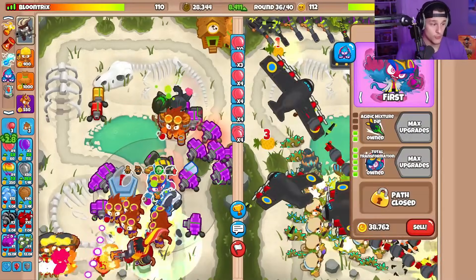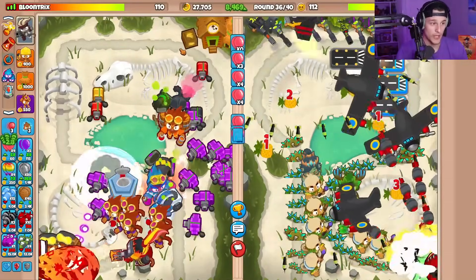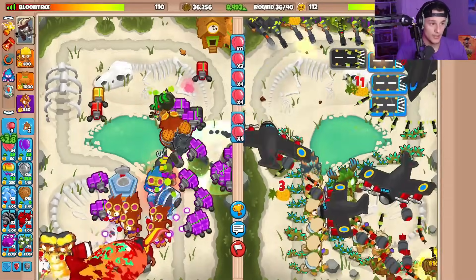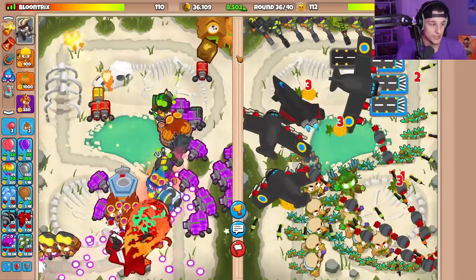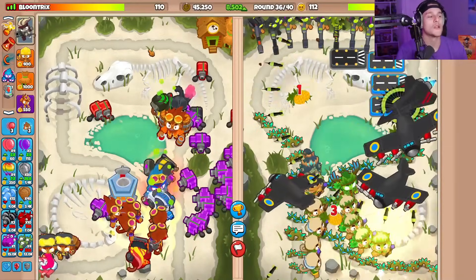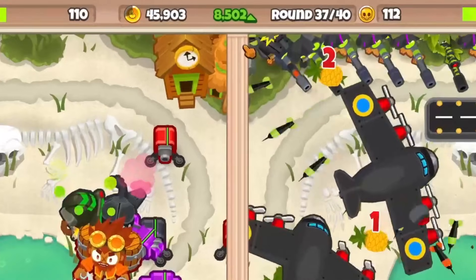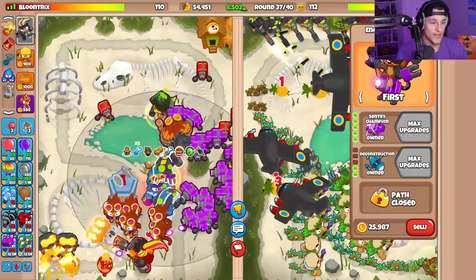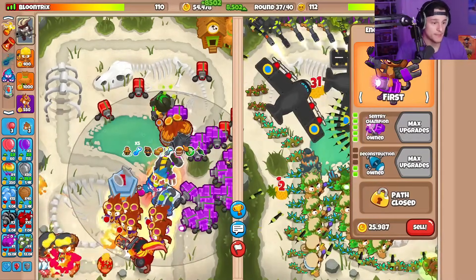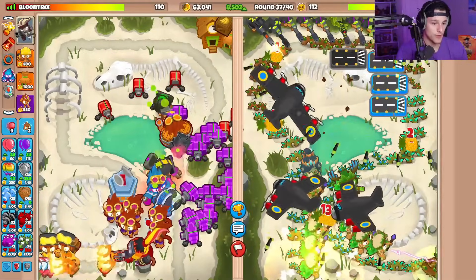What do we ultra boost — the Total Transformation? I guess. I would like to micro it but I don't know. He's still not rushing us. He went for the Spirit of the Forest — he was going to regen his lives no matter what. I'm so salty that I leaked. But yeah, definitely 8502 eco — more than enough for sure. We got max buffs on this besides the Homeland Defense. Let's continue ultra boosting you as well. I'm going to have a Balloon Master Alchemist down here. Let me upgrade all of you to the Berserker Brew at 3-2-0.